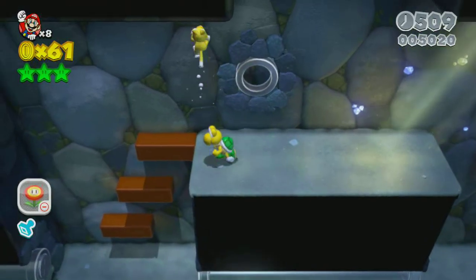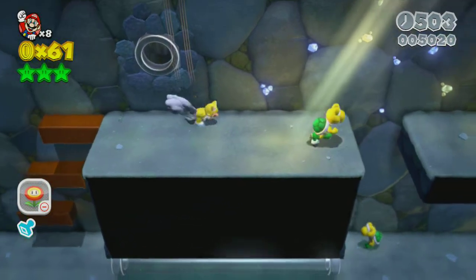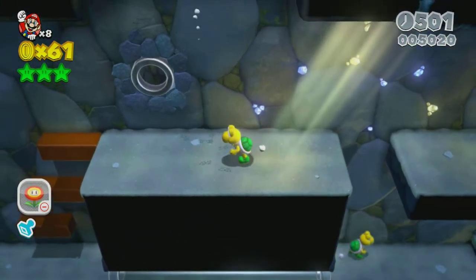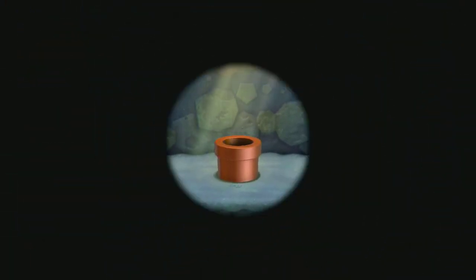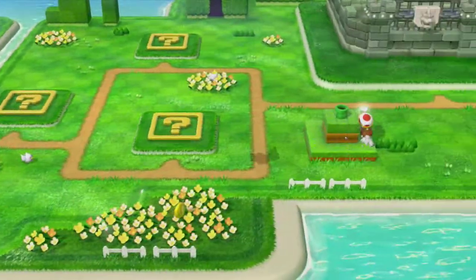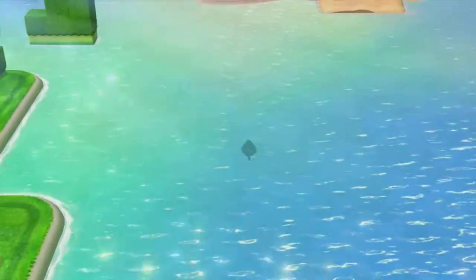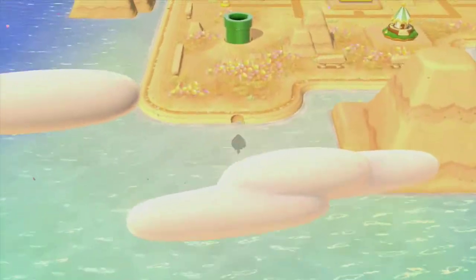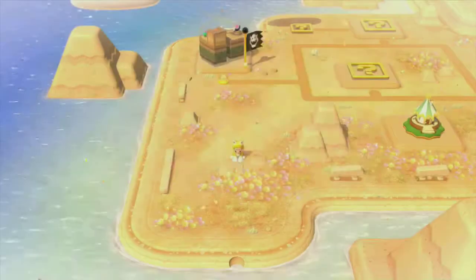Remember where you got that stamp? If you have your cat suit — which I lost — you can climb all the way up and get this hidden tunnel right here. This will actually take you to the second world so you can bypass everything. If you're trying to do a speed run or get through the game really fast, this will get you to the second world.